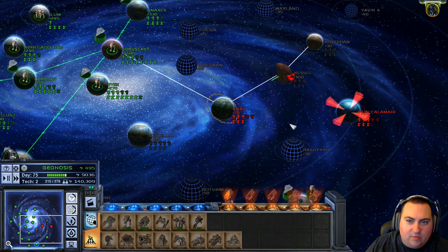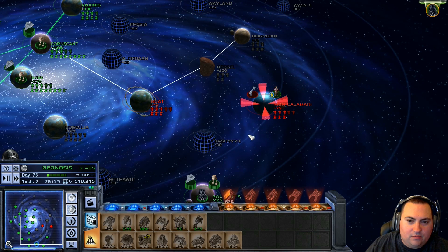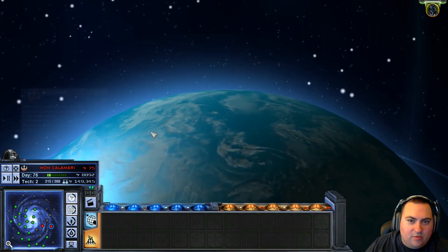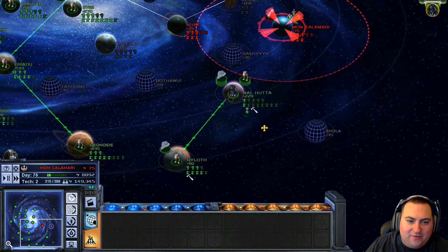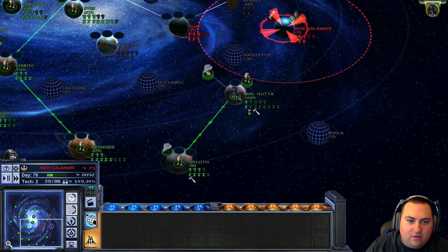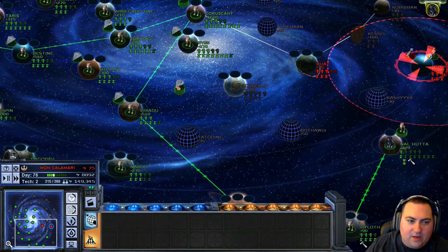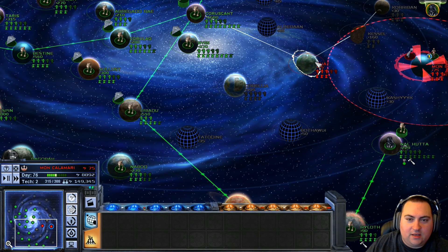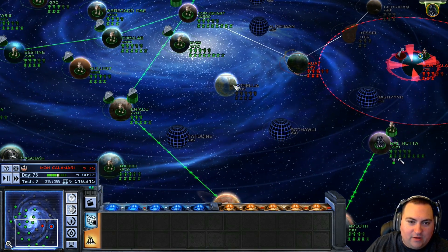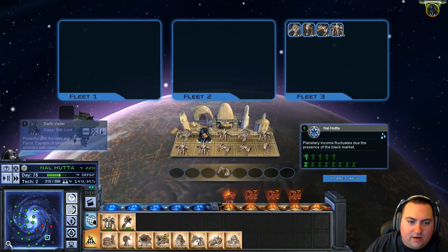What about on Mon Calamari? No, but we can leave him here to spy, so we can see that Mon Calamari has one Nebulon-B frigate for defense. We can't go that way without going all the way around, which means we're going to bring our fleet all the way back around. We'll bring it to Ariadu. I'm going to go through Corellia — instead of going Coruscant to Kuat, we'll go from Ariadu to Corellia.